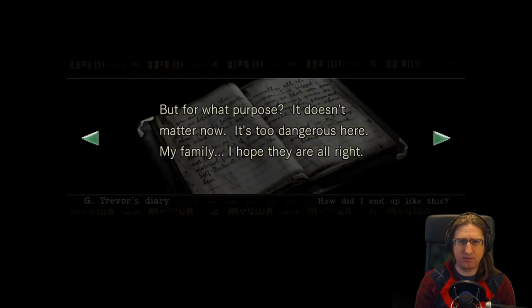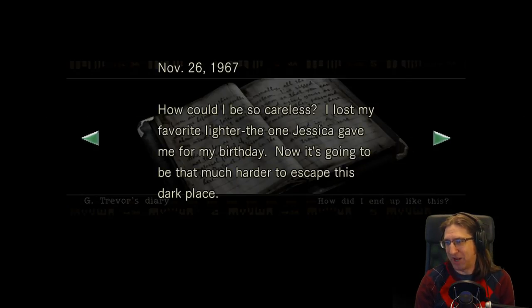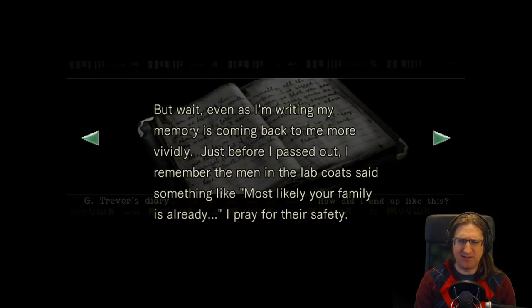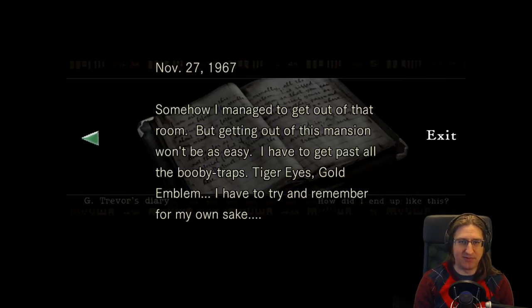That's two days later. 'How could I be so careless — I lost my favorite lighter, the one Jessica gave me for my birthday. It's going to be that much harder to escape this dark place. The 13th — the date my fate was sealed. Jessica and Lisa said they were going to visit my aunt who was hospitalized. Just before I passed out, the man in the lab coat said something like: most likely your family is already... I pray for their safety.'